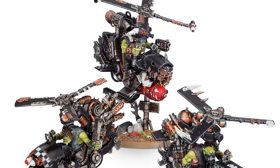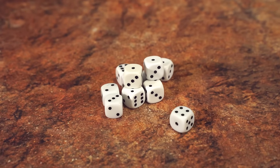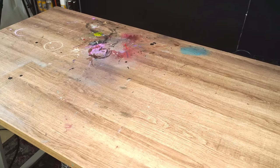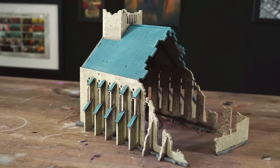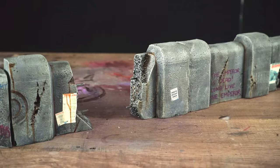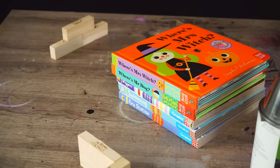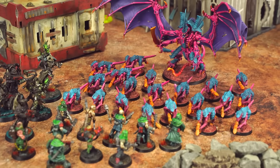Aside from the models, there are a couple of other things you'll need to play your first game: a few six-sided dice, a measuring tape that shows inches, a surface to play on — a dining table is perfect — and some stuff to use as in-game terrain to give your models cover and maybe block line of sight. This can be proper kits you've bought, stuff you've made yourself, or any old stuff you have lying around — books, boxes, and bottles make great starter terrain.